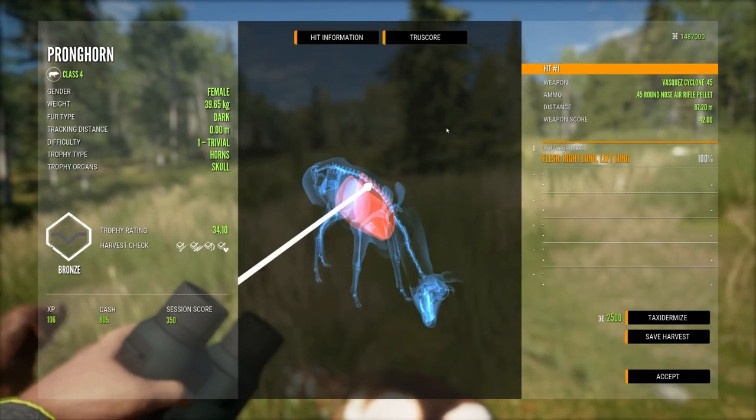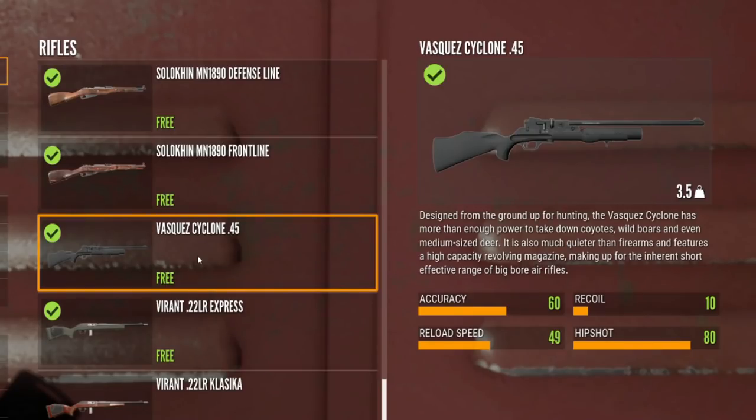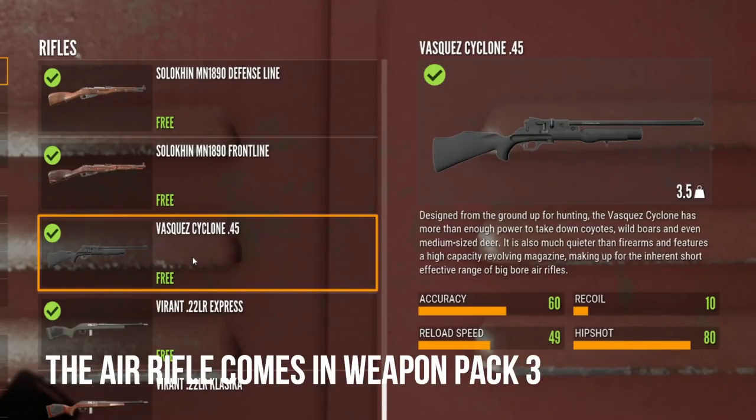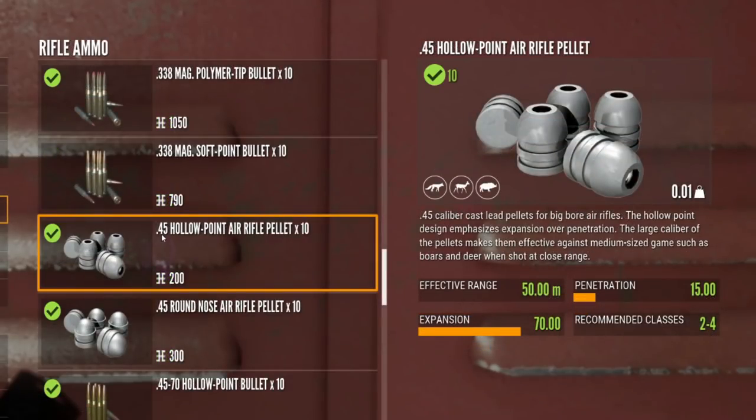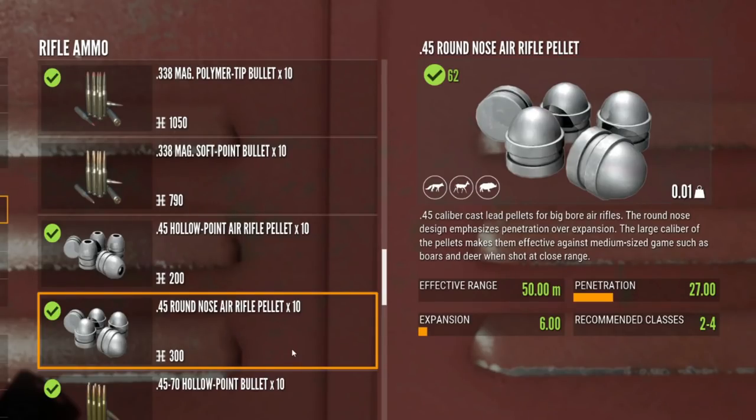Once you do own Weapon Pack 3, the air rifle is free. There is only one variation. It has an accuracy of 60, a recoil of 10, a reload speed of 49, and a hip shot of 80. The .45 hollow point air rifle pellets have a penetration of 15 and an expansion of 70 — so you're all expansion there. Whereas the .45 round nose air rifle pellets have 27 for penetration and only 6 for expansion, so you're getting way more penetration. I do recommend the round nose air rifle pellets at $300 for 10 shots — very inexpensive and better penetration. That is an amazing way to stack cash as a new player.